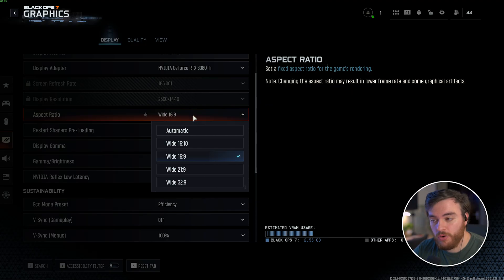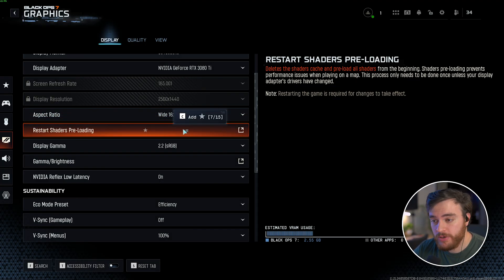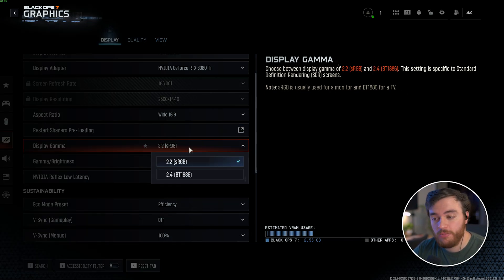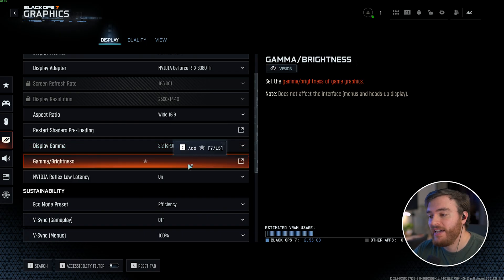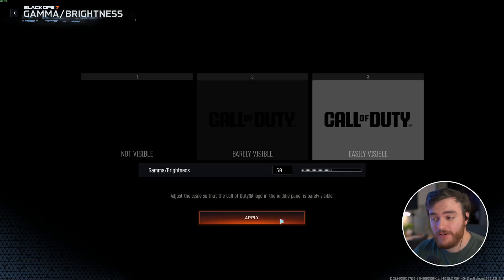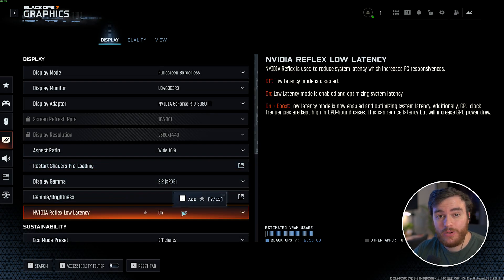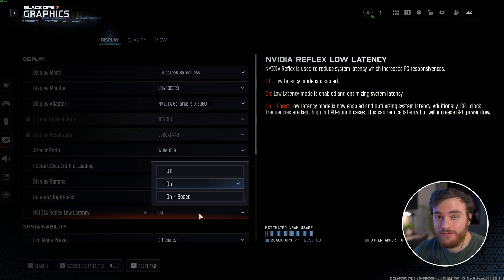Aspect Ratio is your preference. Restart Shaders Preloading is useful to return to and click once you're done with this guide. Display Gamma 2.2 is perfect for most displays. Gamma Brightness is your preference — I leave these at 50, as anything higher gets a bit washed out. For NVIDIA Reflex low latency, only available if you have an NVIDIA graphics card, I'd recommend setting this to On. Only set it to On Plus Boost if you have a really low-powered CPU, as it cost me about 2-3% FPS while benchmarking.